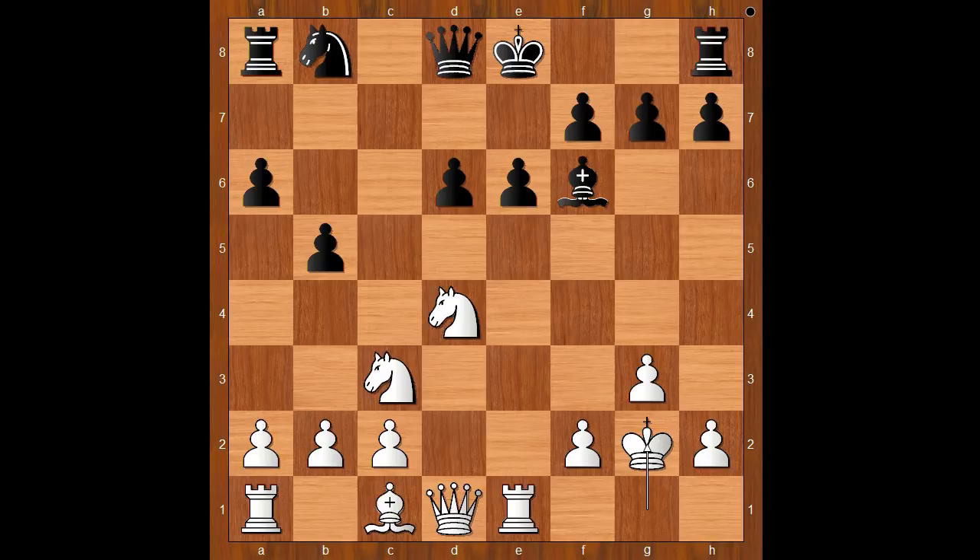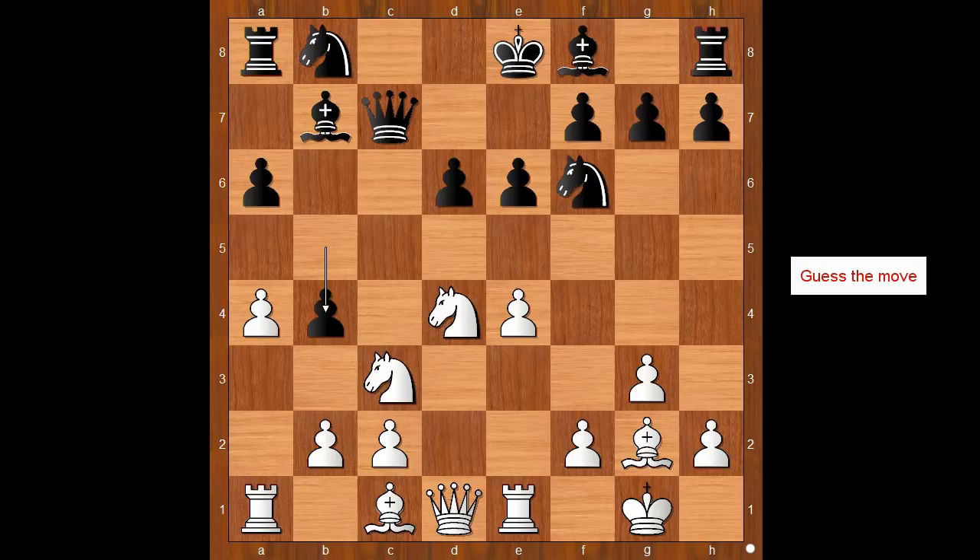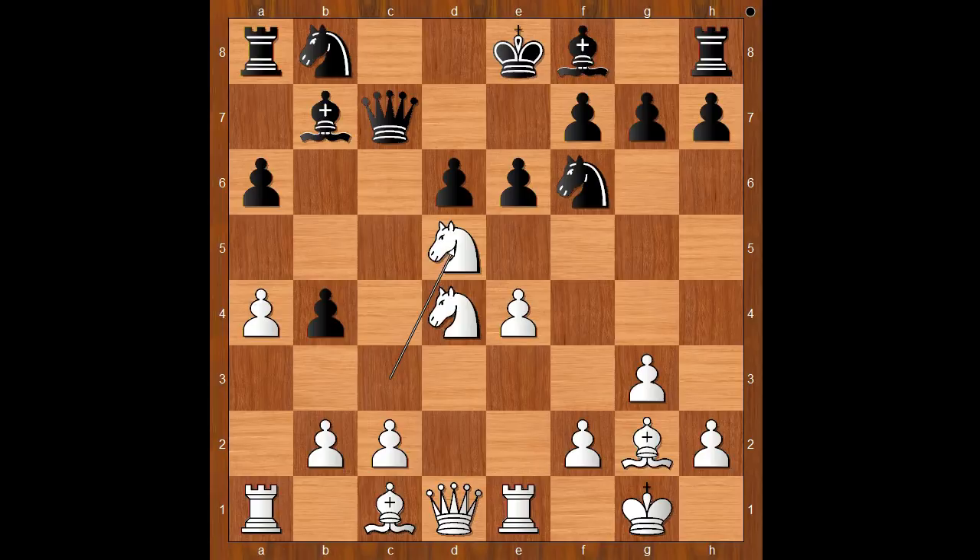Back to our game. So we have queen to c7, a4, b4, attacking the knight. What is the best square for the knight? Please pause and find the best move. Knight to a2, knight to e2 — that was a big surprise. Sebastian Mays played this awesome knight to d5 move, attacking the queen.